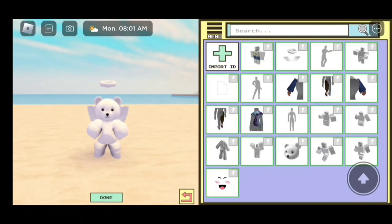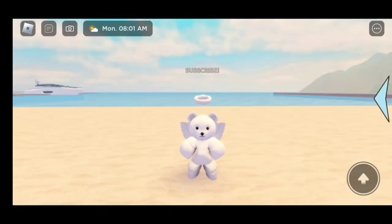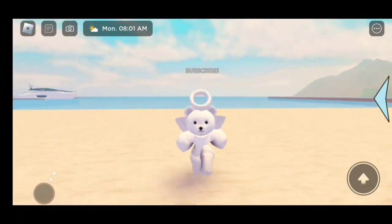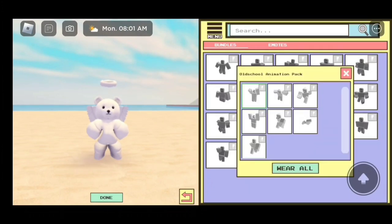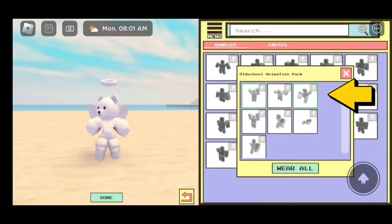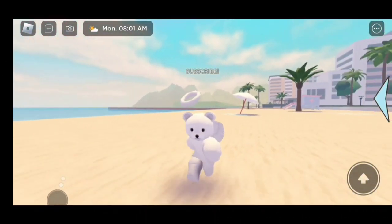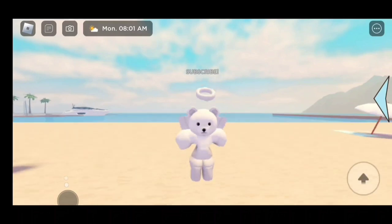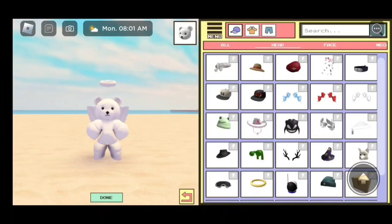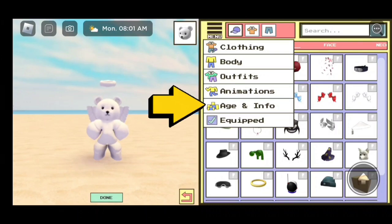There we go! Look how small we turn! Guys, this is so cute! If you want, you could change your walking animation — I'm going to change it to this one. So this is how it looks. So cute! And if you want to be smaller, I'll show you how. Just go back into the avatar editor, then click on Menu, then click on Age and Info.